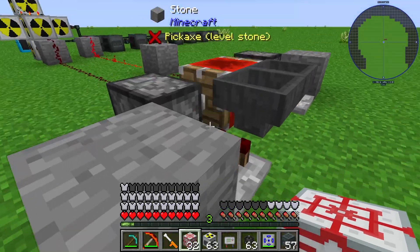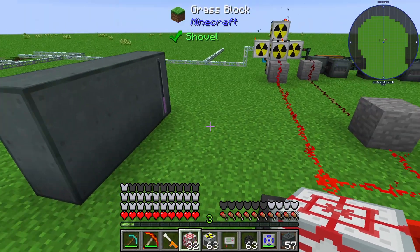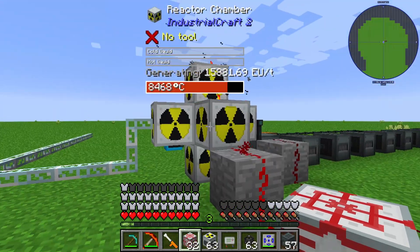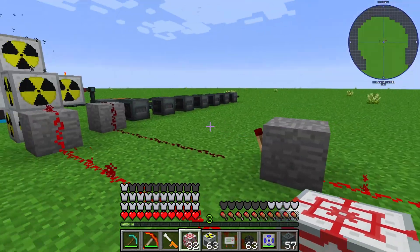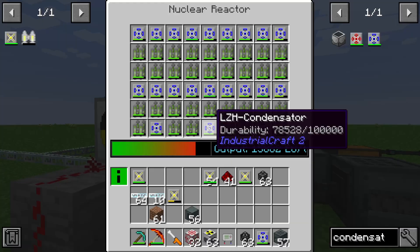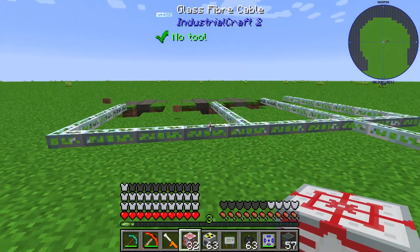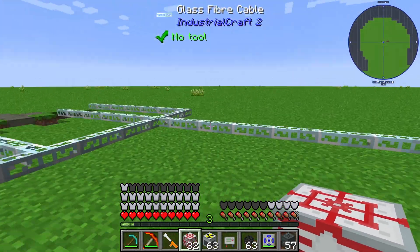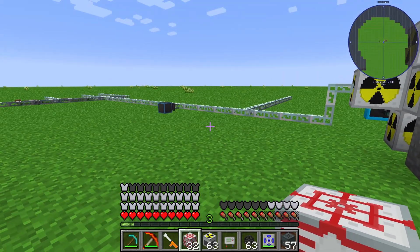In my clock setup I used 64 redstone, and that's enough to power up the reactor. When the reactor shuts down, we pump out the condensators to refill their durability. As mentioned, the MFSUs are destroyed by this high amount of energy.